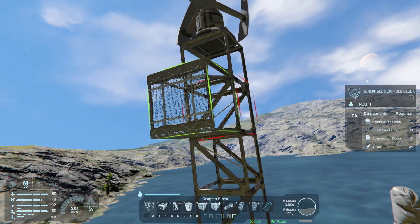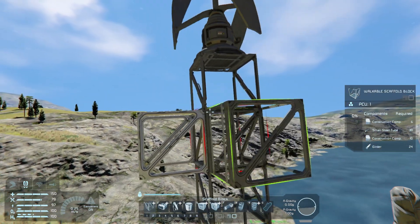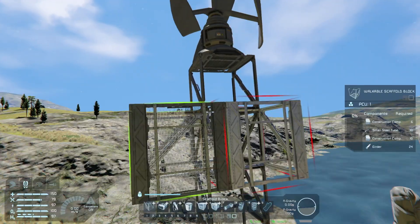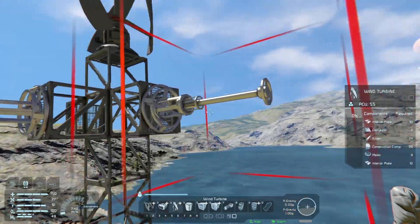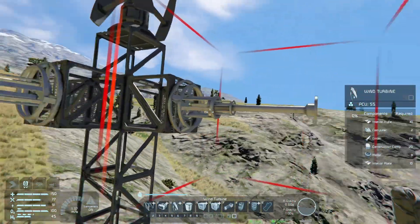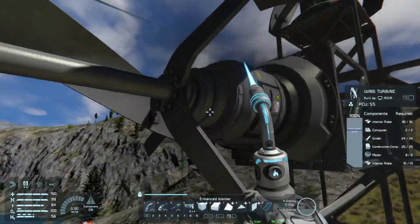With our upgraded tools ready to go, we can now tackle our power problem. We are adding four more horizontal wind turbines to our existing tower structure. This boost is absolutely essential to run the full-size refinery and assembler. Weld up those turbines and you'll know they are working when they start spinning.